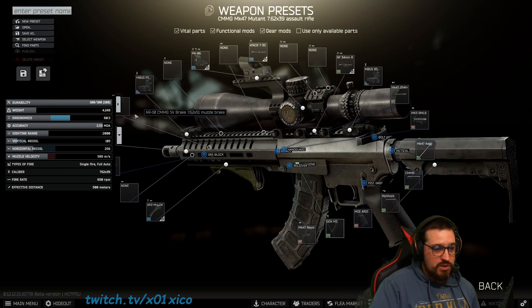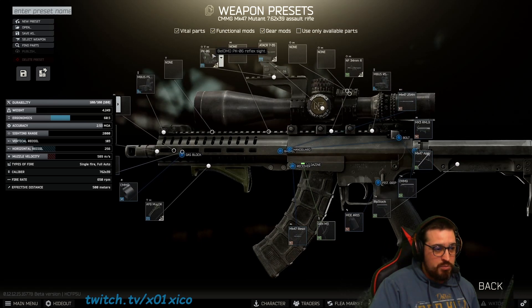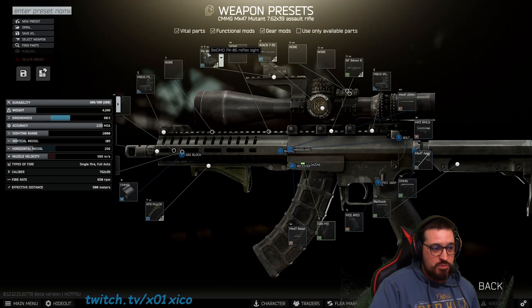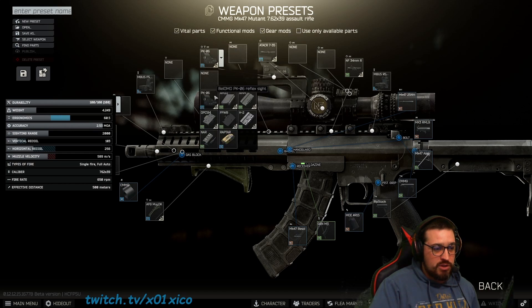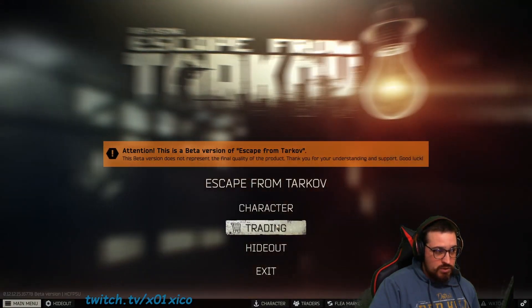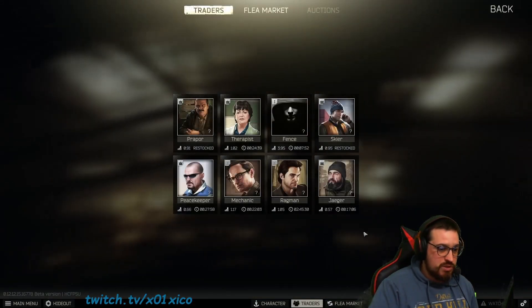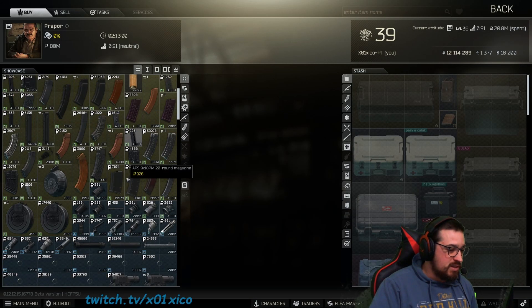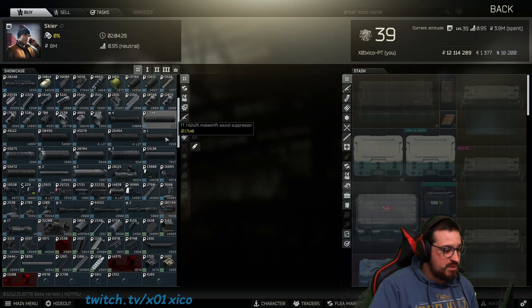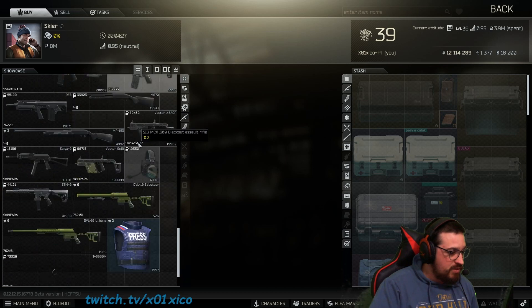It will only show pieces or objects that you already know. For example, if I don't know this PK-06 sight, it will not appear here. What I advise you guys to do is go to every trader and examine everything you can.